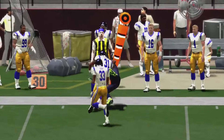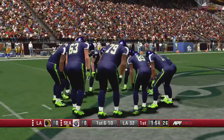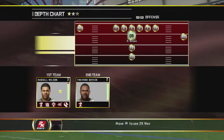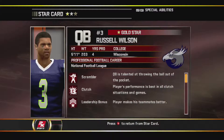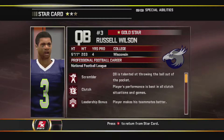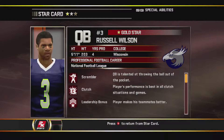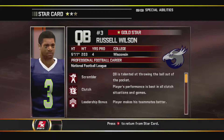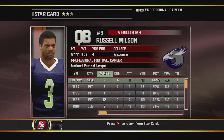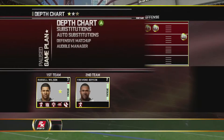In my previous games Wilson was throwing some interceptions and I didn't know if it was me or him. He's pretty stacked up — he's got Scrambler, Clutch, Leadership Bonus, Laser Arm, and QB Evade, so he's pretty well stacked. You can see all his bio information is set. His eyes look good there, so I don't know why they flicker in the game. I'm so OCD with this stuff.